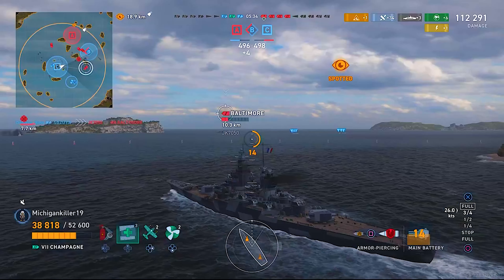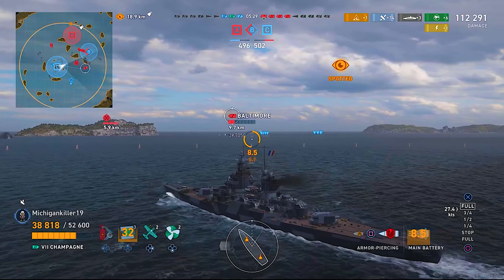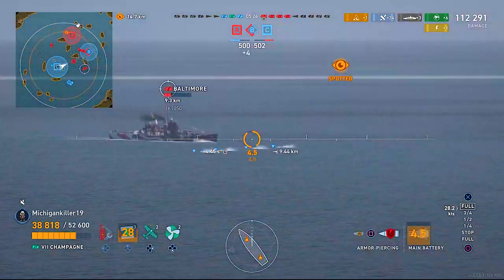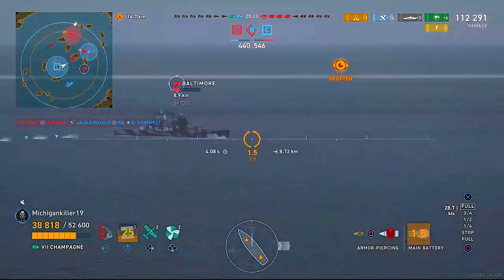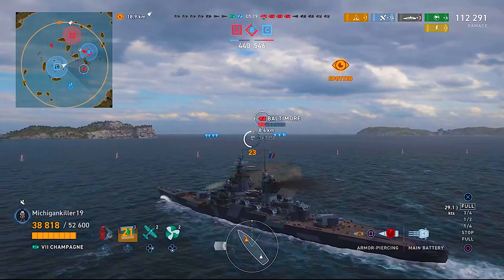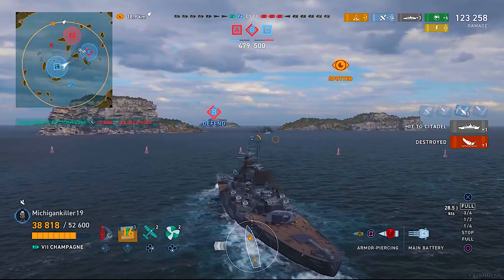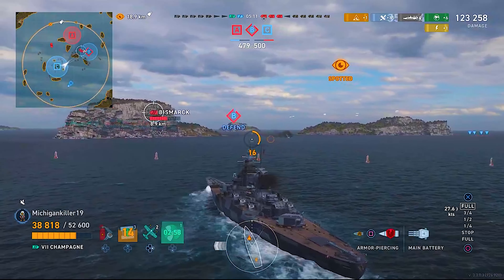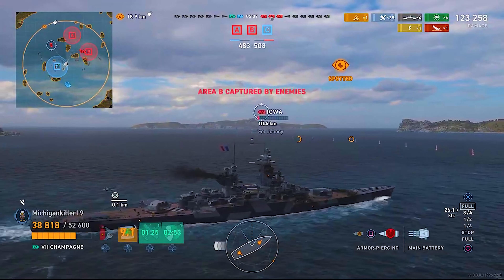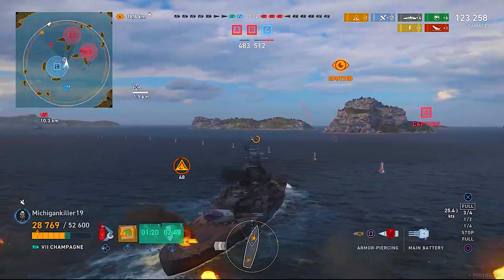We hit the Bourgogne more and got another citadel for 19,000 HP, bringing us up to 112,291 damage. We're in a legendary tier battle and I wanted to test the guns against the Yamato. We get another citadel off the Bourgogne and finish him, giving us 123,258 damage.